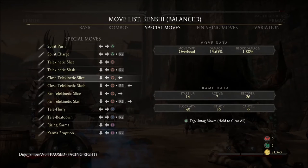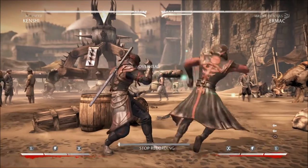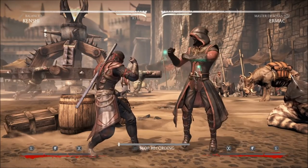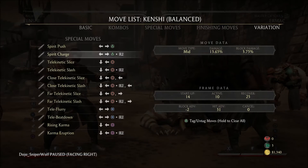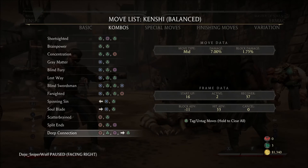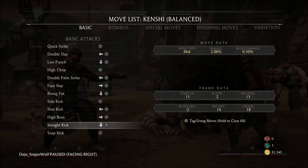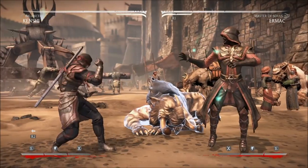Ermac's forward four is his overhead — on its own it's minus 20. I don't think I need to explain how to punish a move that's minus 20 on block. The safest answer he has is forward, forward three, which is minus eleven. While Kenshi can't really punish a lot of Ermac's moves directly on block, what you have to do is take advantage of the fact that the opponent is at negative frames and has to respect your mix-up if they don't burn meter on armor. Go through your move list and find moves that start up in eleven frames or less, or run cancel, and go for a mix-up — or choose to retreat.